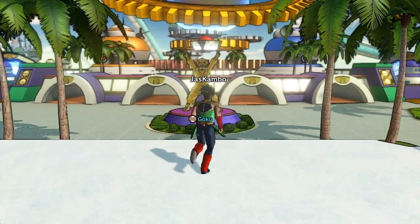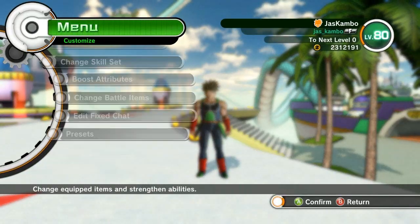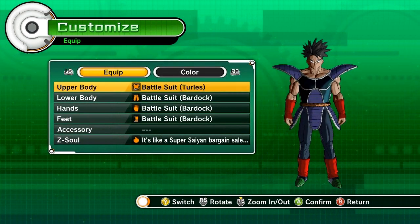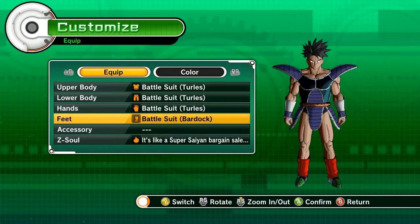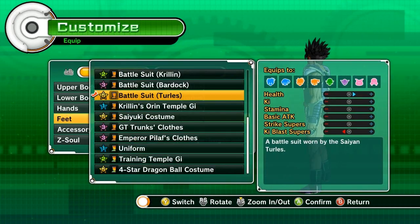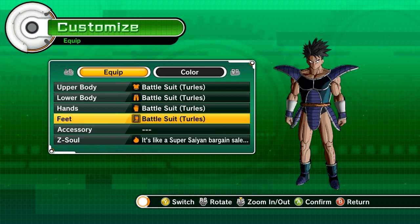If you guys liked that video, hit that like button. Someone asked me how to get Raditz and Turles' costumes — I have them as well. Turles' looks like this; it's kind of silly to be honest. It doesn't really do much — it's just +1 in health and +1 in Ki, with a decrease to Ki Blast supers. You can just buy this from the shop after you beat the Saiyan Saga.